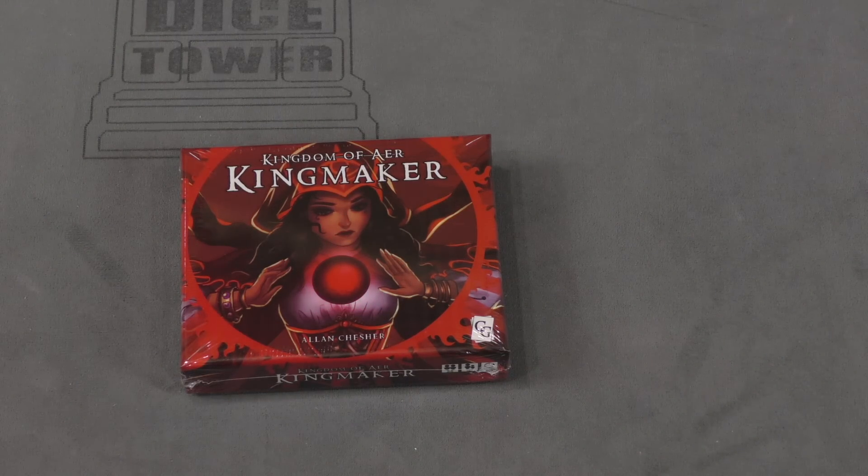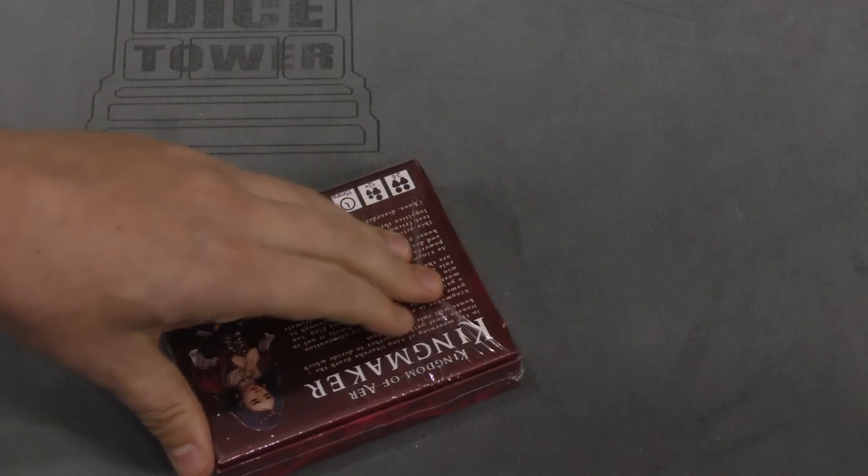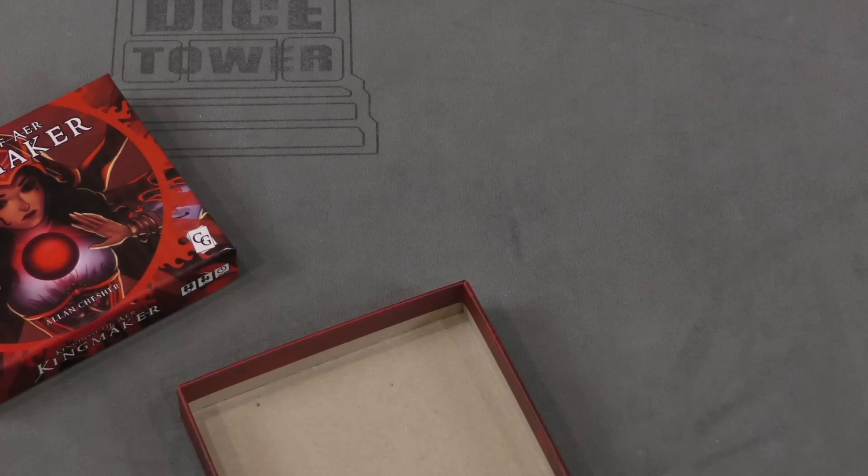Hey folks, I'm Tom Vassell, welcome to your daily unboxing. Today we're taking a look at Kingdom of Air: Kingmaker. No one likes a Kingmaker, especially one who makes a glowing globe of red. It says a 15-minute game, two to five players. Let's find out what's in here.